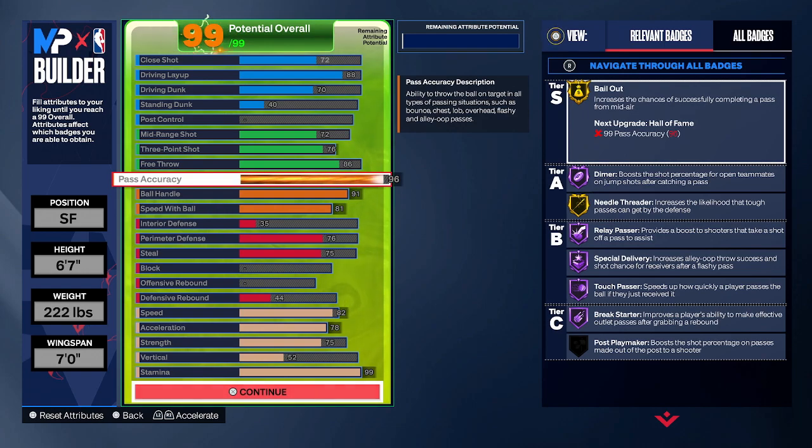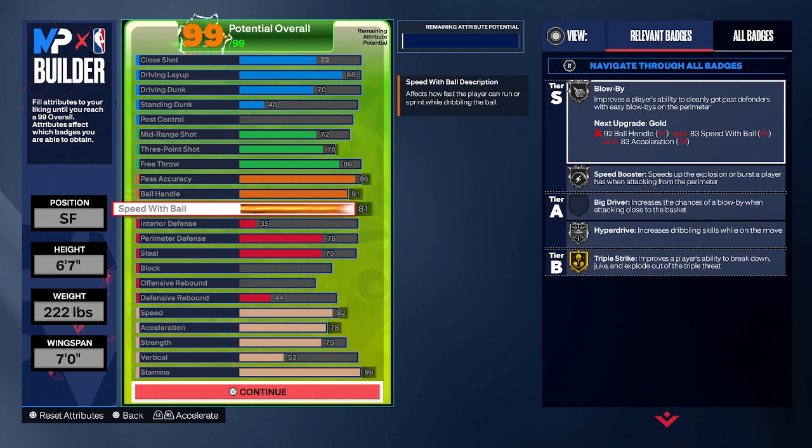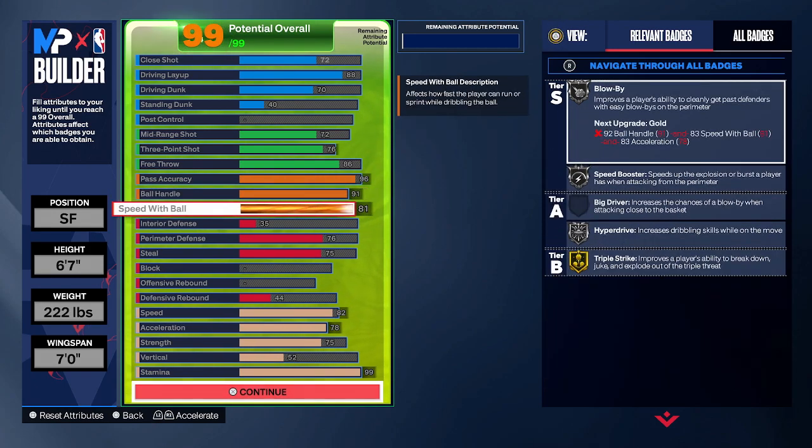Moving on, we have a 96 pass accuracy, a maxed out 91 ball handle with a maxed out speed with ball. Obviously for a point forward slash build, you want to be as quick as possible, fast with the ball, and able to put the ball on the floor — so that's why I maxed those out.